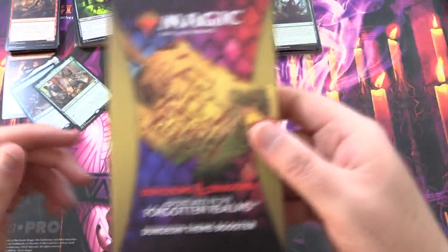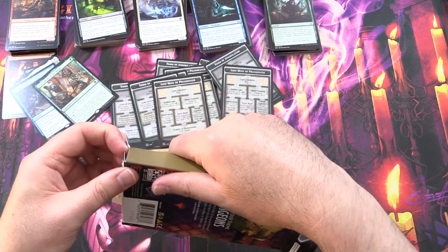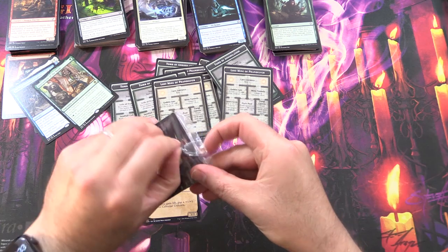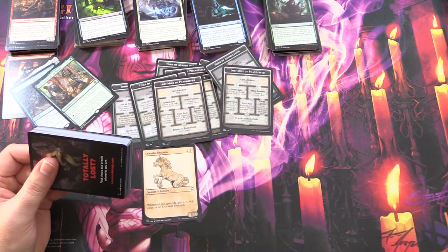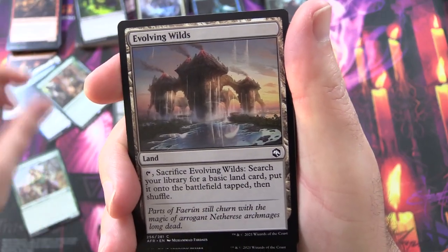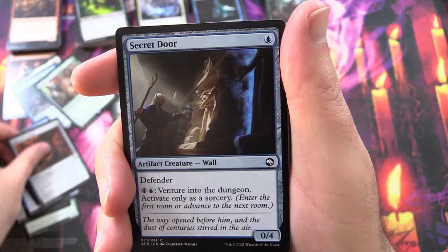One more to go. These are the dungeon-themed variety — whatever that means, we'll find out in a moment. We're probably going to get different colours in this one. Wandering Troubadour, Evolving Wilds with fantastic new artwork, Secret Door, Shortcut Seeker, Bar the Gate, 50 Feet of Rope, Secret Door, Shortcut Seeker, Displacer Beast, Bar the Gate, Eccentric Apprentice.